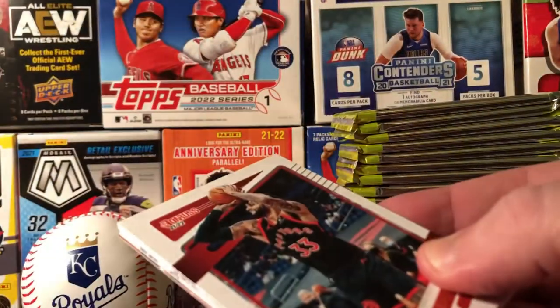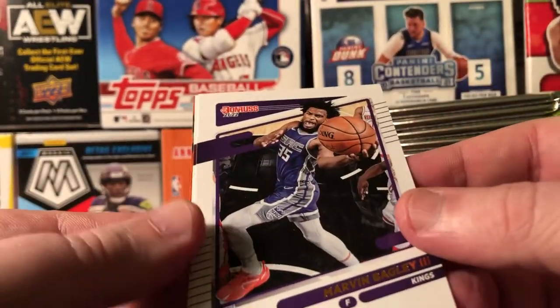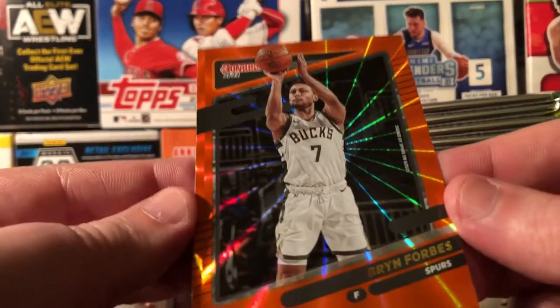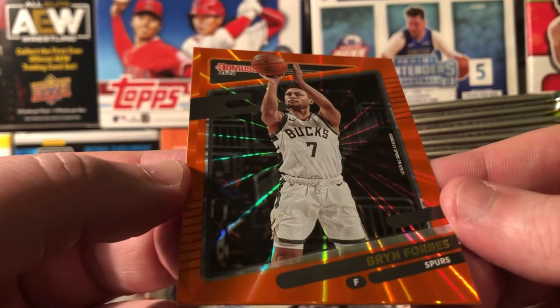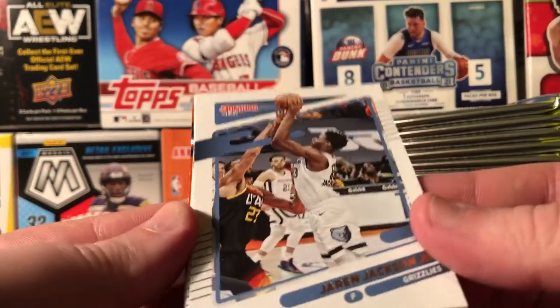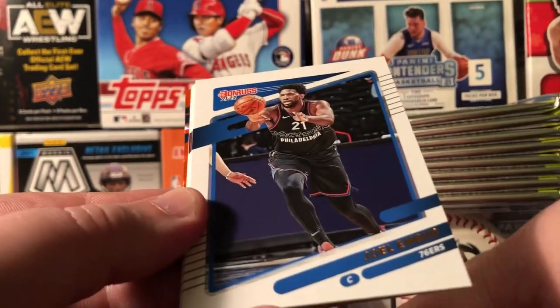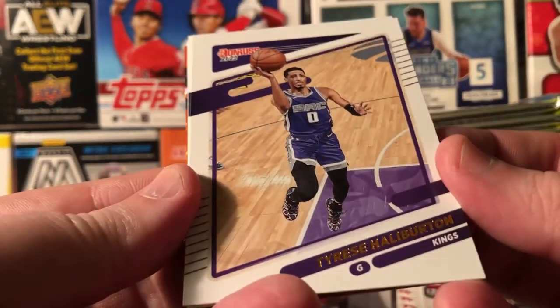Gary Trent Jr., Cameron Johnson, Nikola Jovic — or however you say his name — Malachi Flynn, LaMelo. Bagley, Porter, and our first orange laser — Brian Forbes. Never heard of him. Jackson, Haliburton. So this Haliburton's cards go down since he got traded — there's a thing in the hobby.